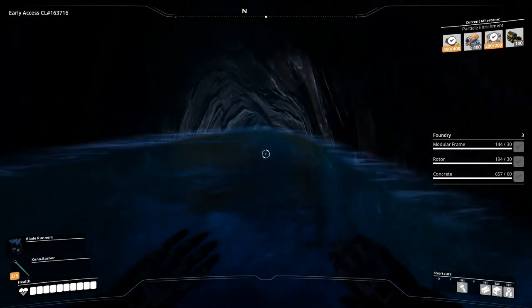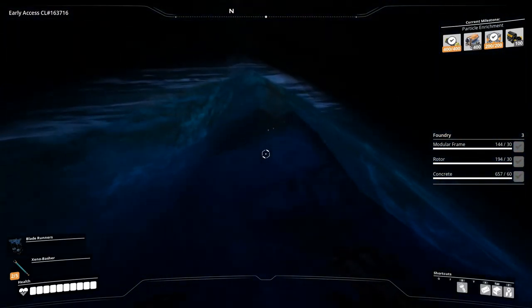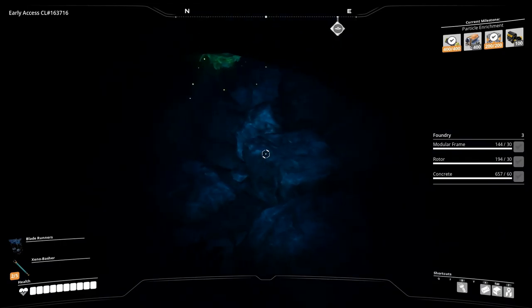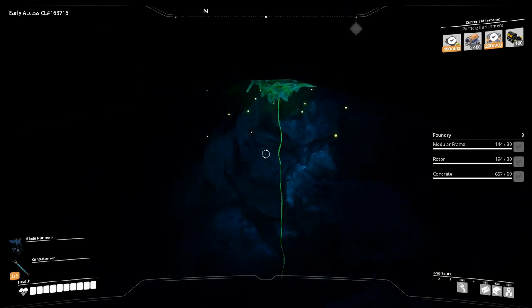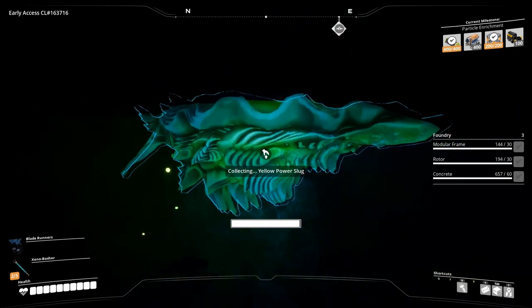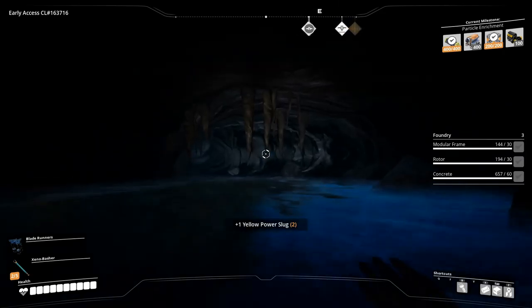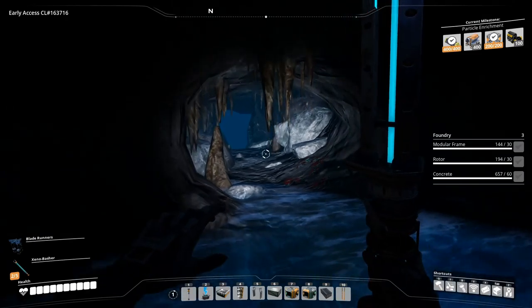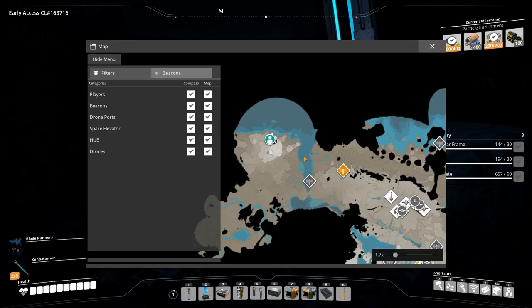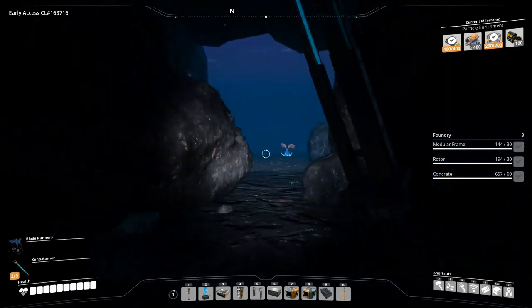This goes underwater again. What is that? Oh, it's a yellow power slug. Yeah, we're collecting a lot of slugs now. And I don't know where I am, but I'm going to pop out somewhere. Wait — I'm in this northern area here, and I'm going to pop out at the beach, I bet.